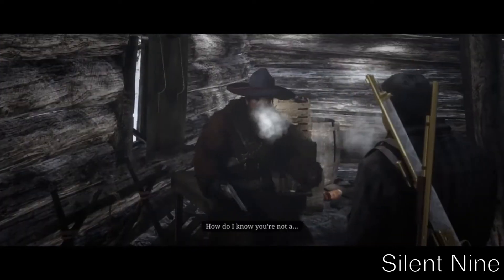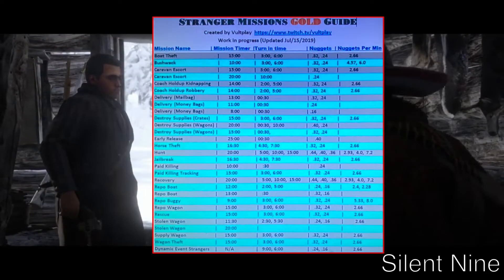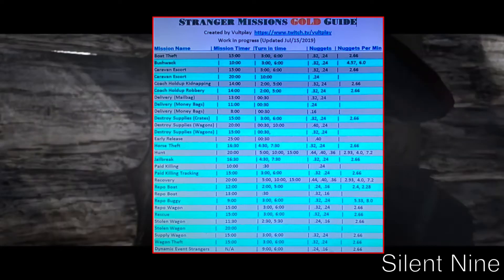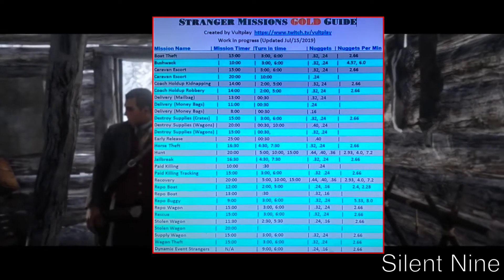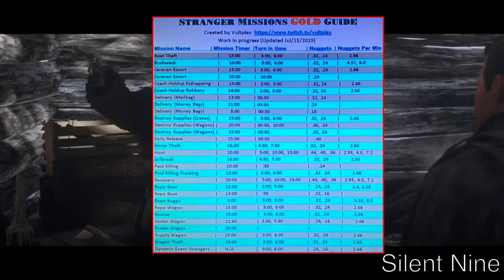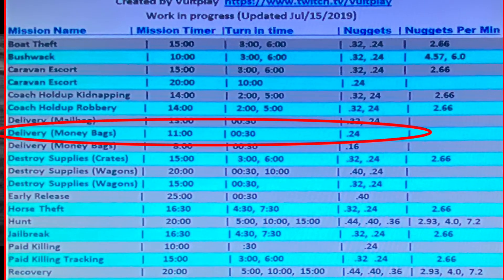I'm going to put a chart up on screen that tells you how long to wait in each mission to get the maximum amount of gold. For example, the 'Deliver Money Bags' mission has an 11-minute timer, and the turn-in time is 30 seconds — that's how you get the max gold. Look at the chart, find your mission, and wait until that time before turning in.